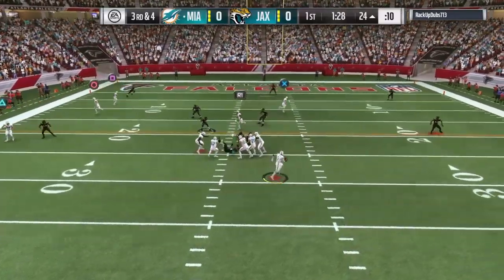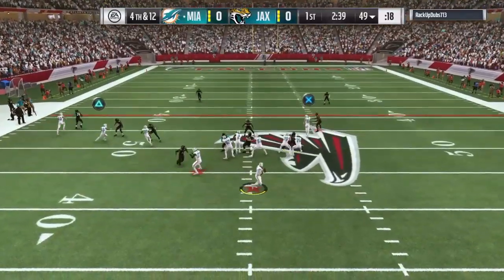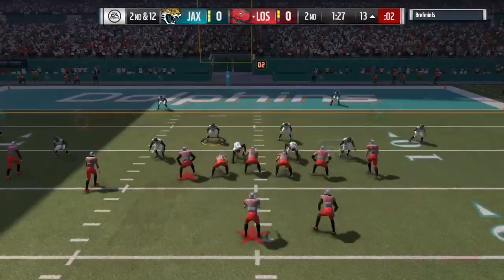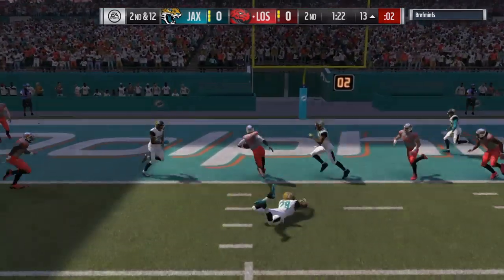He can throw it accurately in the pocket or on the run, or you can just scramble. And of course, as you see right there — slide, guys, just slide. If you want to make him a pocket passer, you absolutely can. But if you decide to run with him, he's so agile and can do stuff like this for you. A's up and down the board — a very, very dangerous quarterback, except the carry rating. Just watch out for that. Slide, slide, slide.